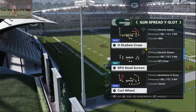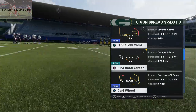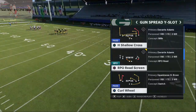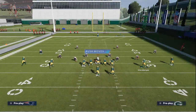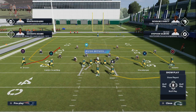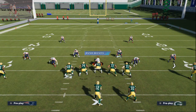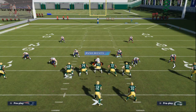It doesn't matter what spread play you use — I come out in curl wheel every play, that's my base play. I'm going to go over a really simple concept to beat man-to-man coverage. I like to have some type of backbreaker route on the back end, like this post route to Devonta Adams. If I've got a one-on-one with Devonta Adams, he's my go-to receiver. I love Aaron Rodgers this year — he's the best quarterback in the game because of his pass lead ability and the way he can put the ball just anywhere on the field.